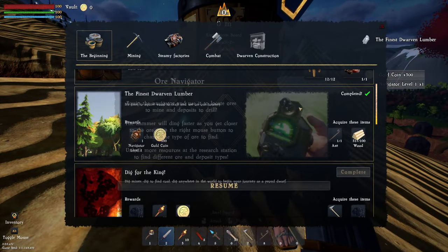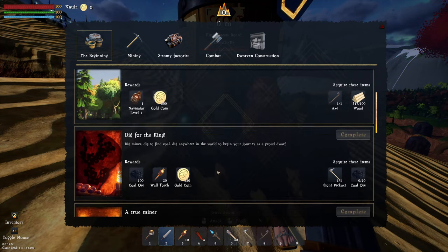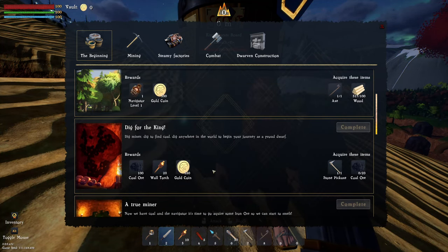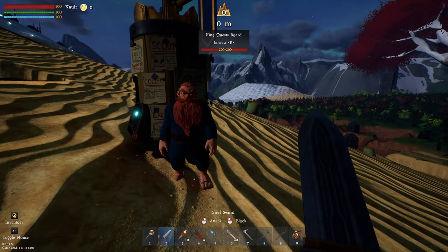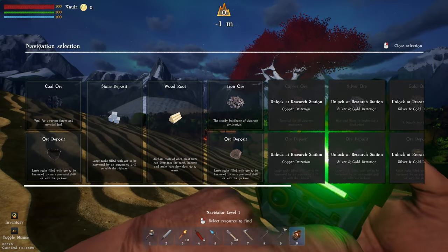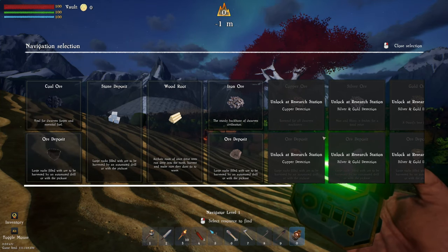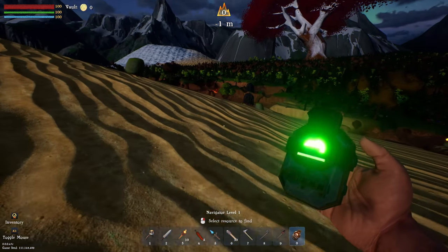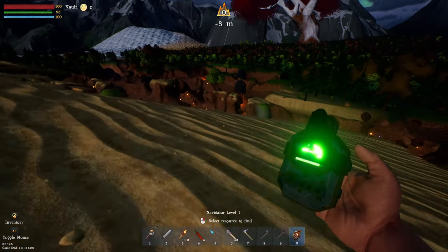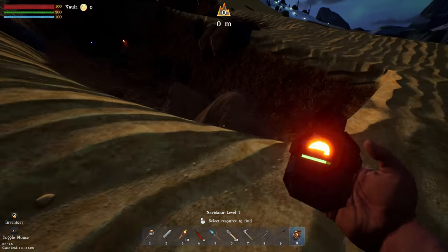Let's complete that quest - we got 317 wood. We got the ore navigator, which I'll show off in a second. We need to get some coal ore. The ore navigator - you get it out and right-click on resources to find. We can find coal ore, iron ore, wood, rock, stone deposits, etc. We need to find some coal ore and it's saying we've got some really close, probably underground right here.